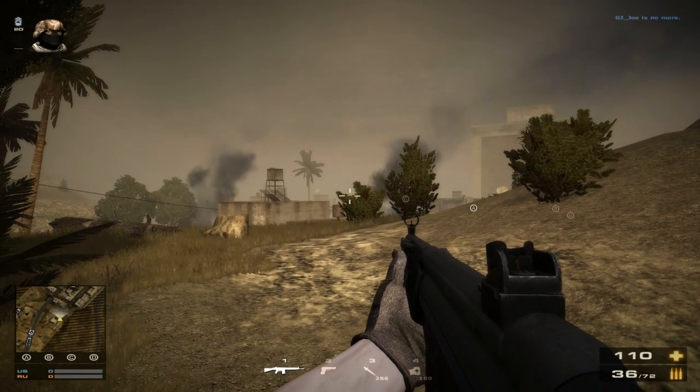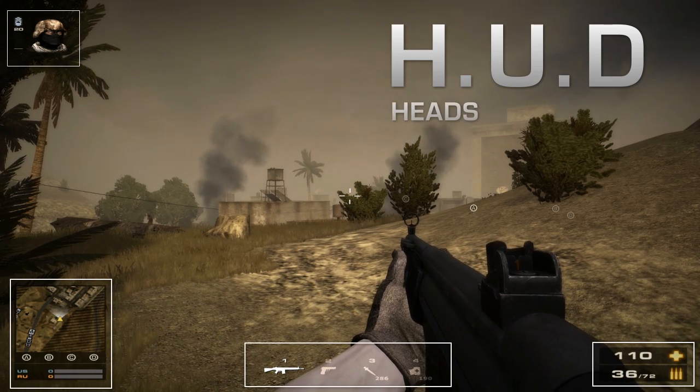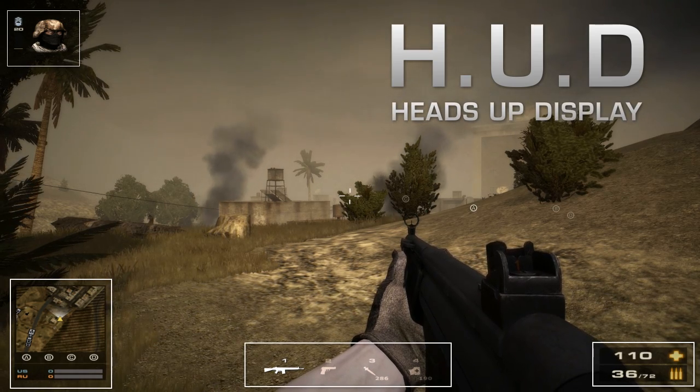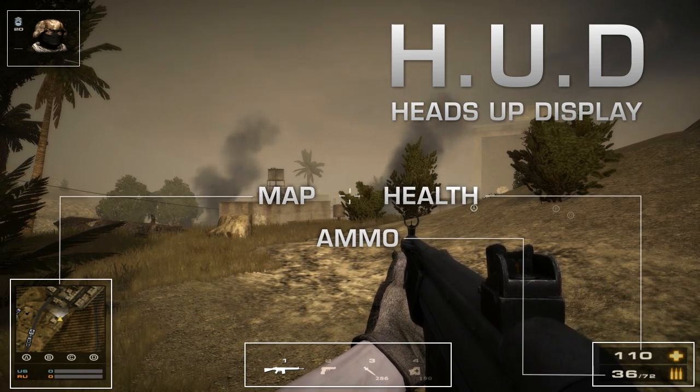Once in-game, you will have various items displayed on your screen. This is called your HUD, or Heads Up Display, giving you a quick overview of your status. Looking at the HUD, you can see your health, remaining ammo, and a terrain map.